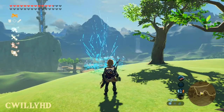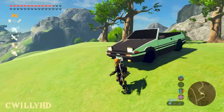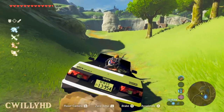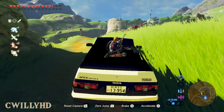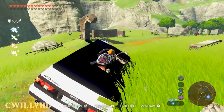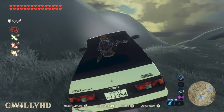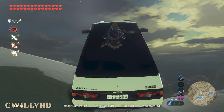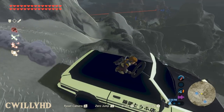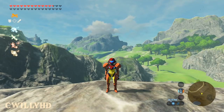In Breath of the Wild you can get a motorcycle through DLC — but why not get a car? This mod adds the Initial D car for Link to drive around in. It's modeled fairly well and even lines up the steering wheel to Link's hands. It can be a little buggy when performing sharp turns since it's still based on leaning like a motorcycle, but if anything that just adds to the experience. You can still do anything you normally would, but this just spices up driving around or off of mountains.